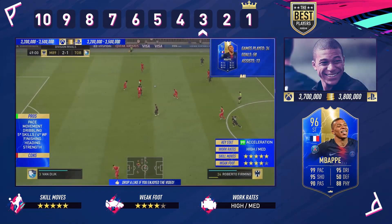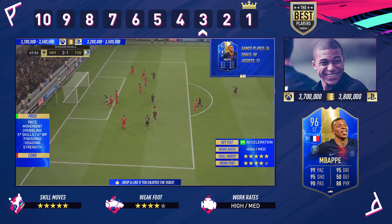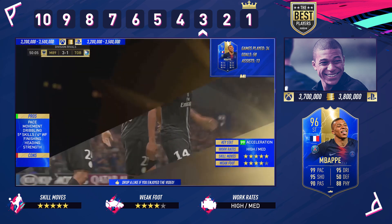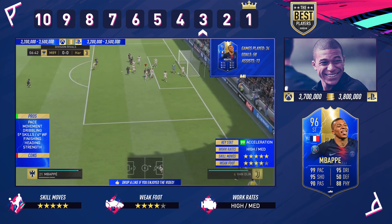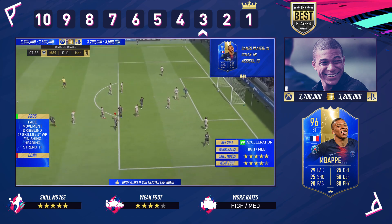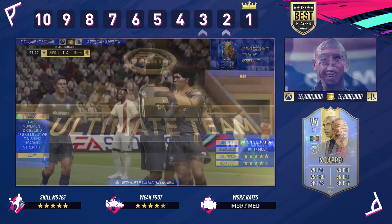Into number 3: Kylian Mbappe's Team of the Season card. I reckon it's better than Eusebio simply because he is broken in this game. Five-star skills, four-star weak foot, and the pace is the all-important factor — 99 acceleration, 99 sprint speed. He's also got 99 finishing, 91 volleys, sensational dribbling, and 98 agility. I've played 163 games on this card, scoring 178 and assisting 61. This card is bloody incredible — and also very expensive.